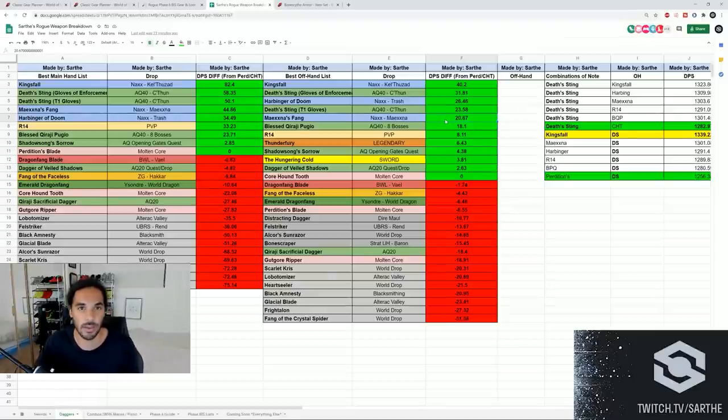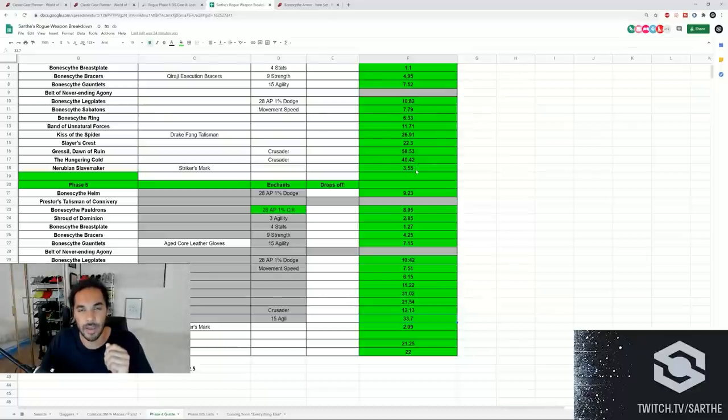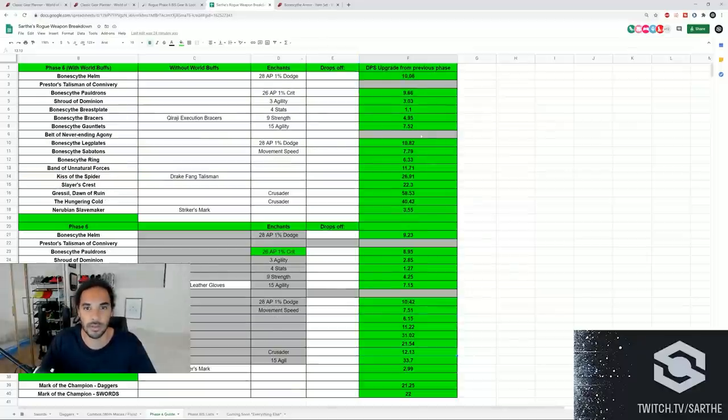Make sure you don't dismiss the off-meta items here - the weapons throughout Naxx are pretty insane. There's also a Misplaced Servo Arm - not something to be overlooked, you could go mace spec and beat everybody. Pretty much any weapon from Naxx is going to be an increase for you. I've swapped down here to the phase six guide where I have exactly how much of a DPS increase every single one of these items is in a one-minute fight.